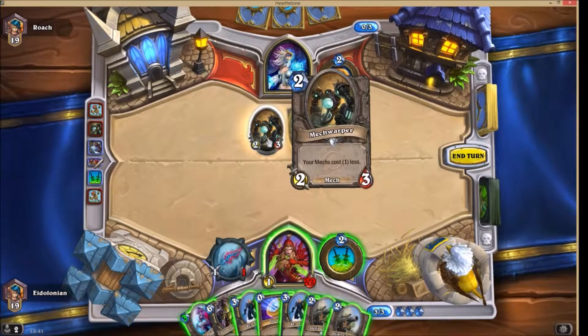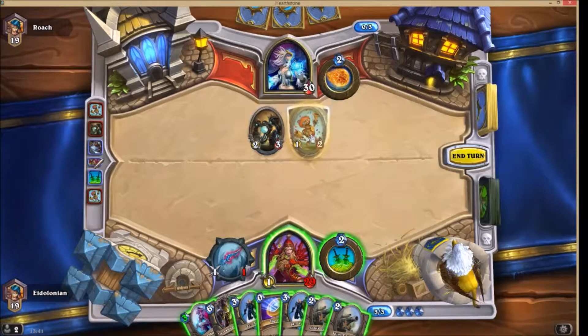Right, what does that do? I've not seen this one. Yulmex costs one less — divine shield and taunt.